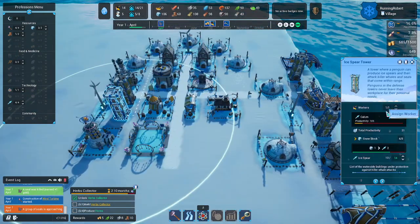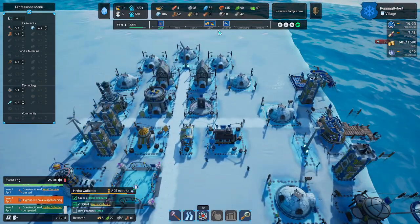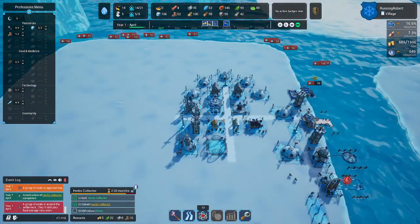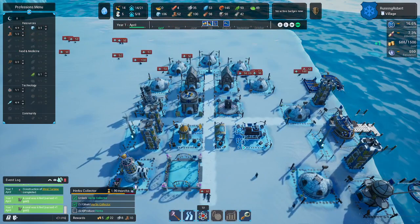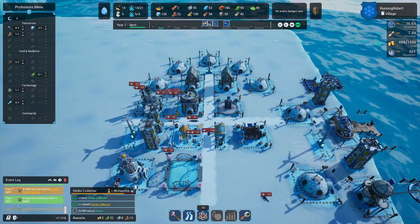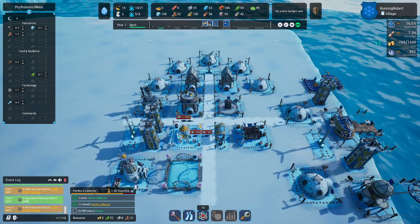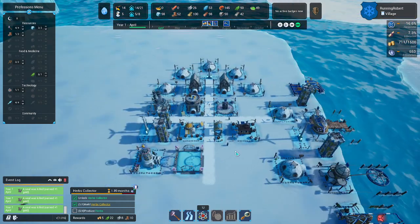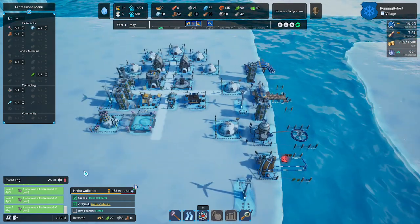Groups of seals are coming — let's get all the workers to where we need them. Here they come, and this is where they're just going to overwhelm my defenses to begin with. Well, when you kill them I guess you earn gold. Is anyone getting away? Got them — and they are done. This guy had a chance; if he came earlier, he just didn't.